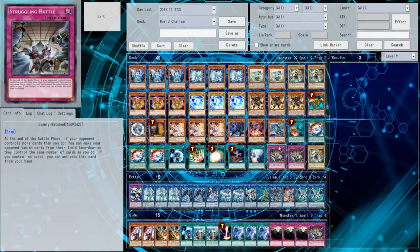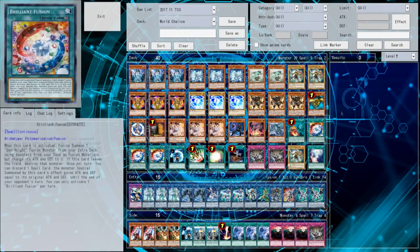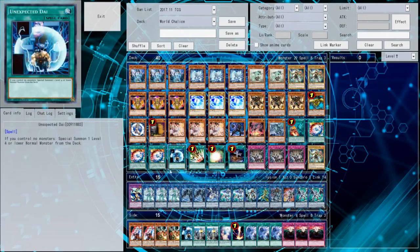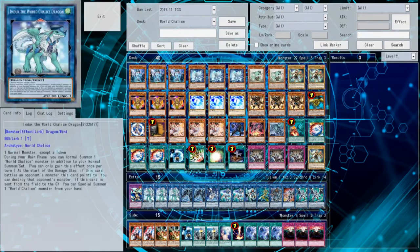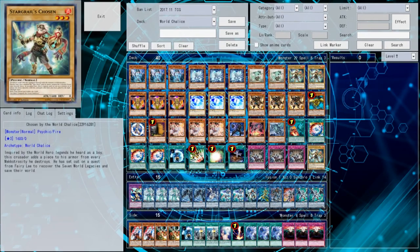Your deck is inherently a bit more consistent going second, because you have the sixth card you're going to be drawing. So taking out World Legacy's Heart, putting in more cards that are good going second like the third Evenly Matched — you'd take out World Legacy's Heart, take out a Vanilla if you need room, and that's why you take out an Unexpected Die. You put in the Kaiju package depending on the matchup, or you put in a bunch of hand traps depending on the matchup. If I was playing against Pendulum Magicians, this would be the side decking pattern.